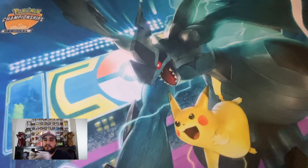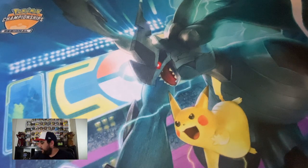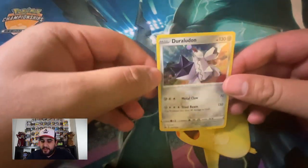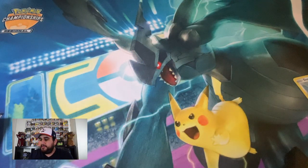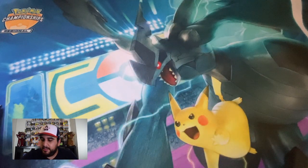two blisters of the three-pack with their Duraludon promo, and we have two boxes — the Galar starters which has Rebel Clash in it, and also the Poltergeist V box. So let's go ahead and get into it. First we'll get through these blisters real quick, get these out of the way, and then we go on to the boxes.